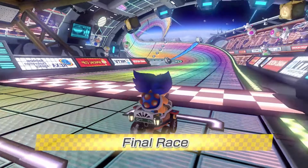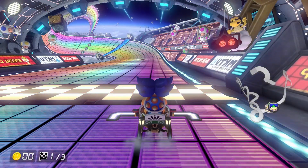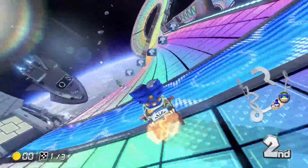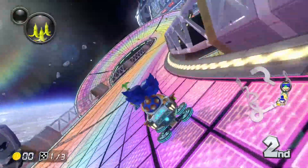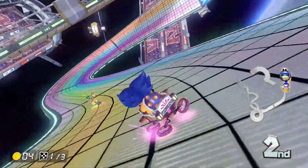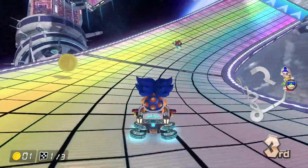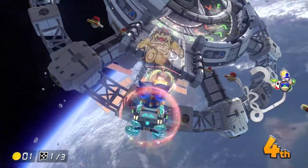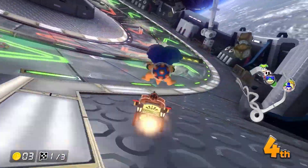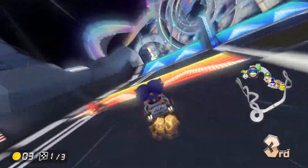Rainbow Road. If you watched the 150cc episode of this cup, then you know that it took us like four or five tries to actually get gold in this cup, because the AI on Rainbow Road was out for blood. And just like that, already just got green shell sniped in reverse.